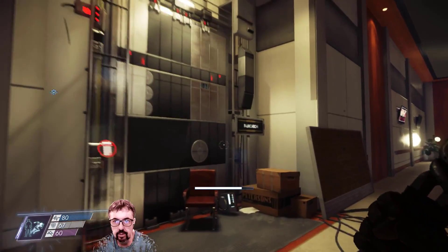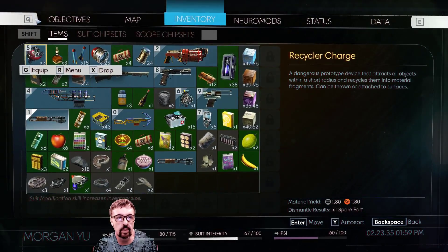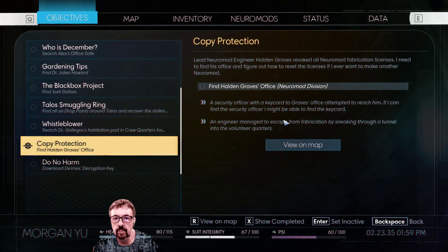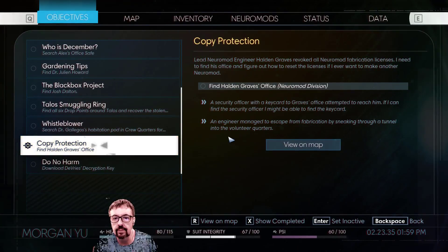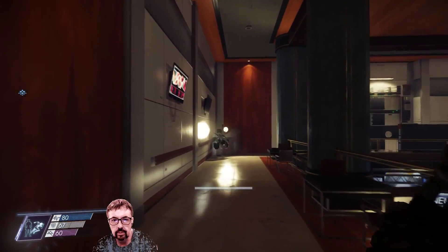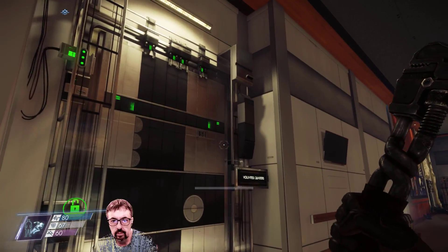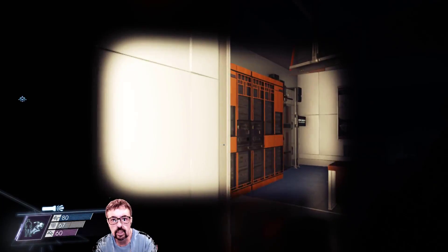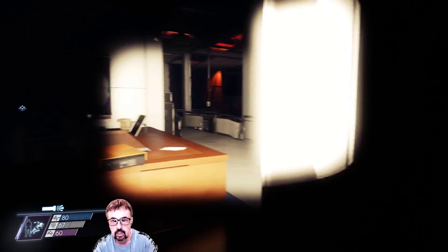Now then, we can get into fabrication apparently, according to this quest objective. An engineer managed to escape from fabrication by sneaking through a tunnel into the volunteer quarters — we've just been in there. There's a bloody tunnel in here somewhere. My torch lasts more than three minutes, I'll find it.